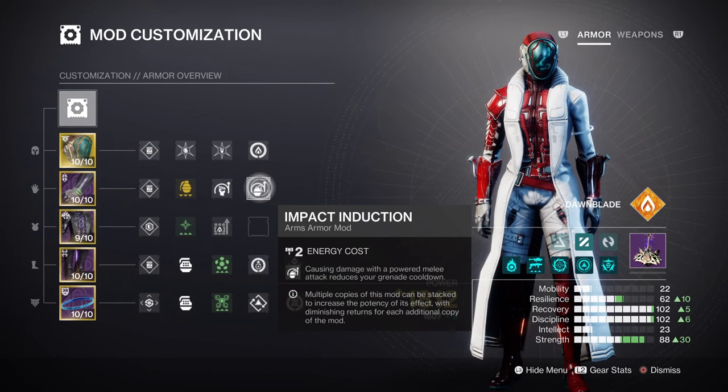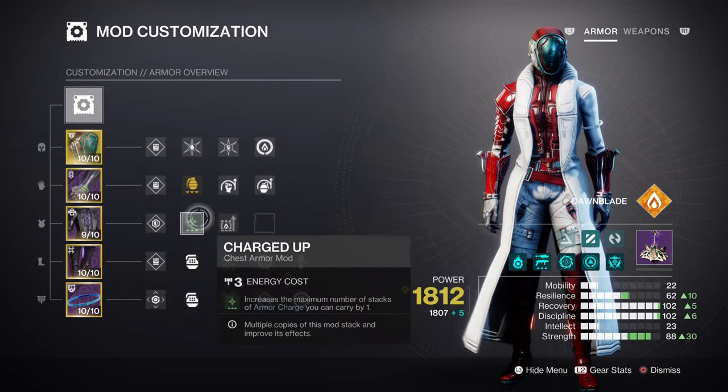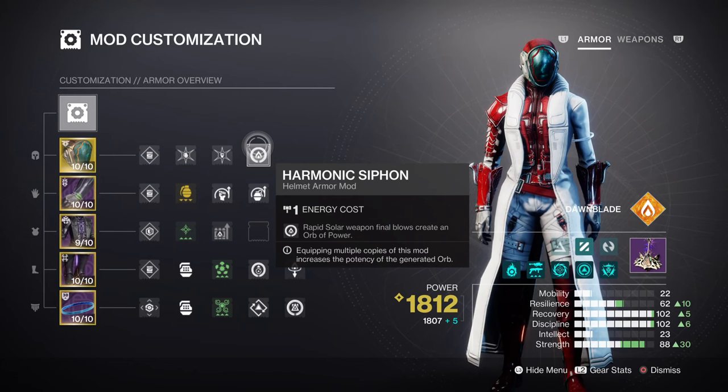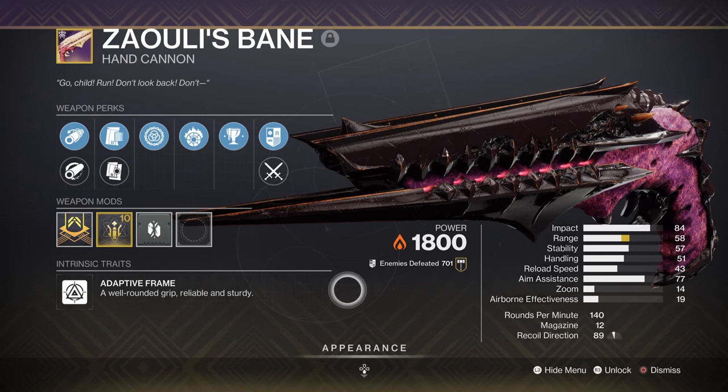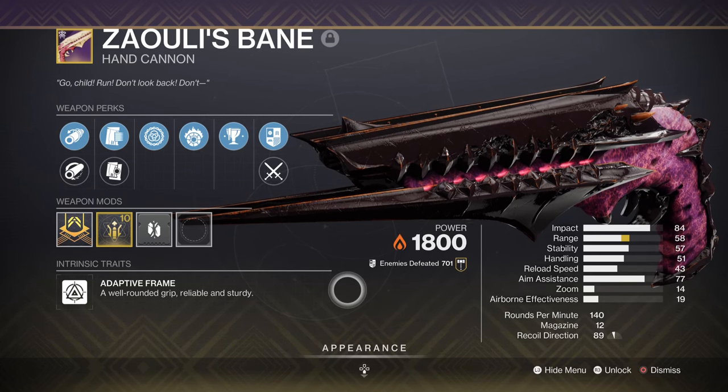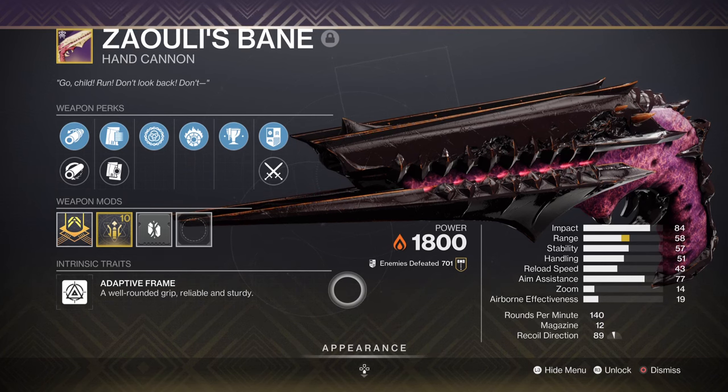Our Strength stat is at tier 8 with a 54-second cooldown. The only reason this is not higher or even maxed out is because of the Ember of Searing, Heat Rises, and Momentum Transfer mod effects which will grant you melee energy back — so there is no point investing more into this stat when it can be pushed elsewhere. This next section covers the additional mods and armor charges. We have Charged Up, which expands how many charges we can carry once we collect an orb of power. Having Harmonic Siphon will further help with creating orb power at a faster rate. And then having Zaouli's Bane with Incandescent and Assemble is a nice weapon to use with the build, since we can activate its origin trait more often via our use of Well on the team.